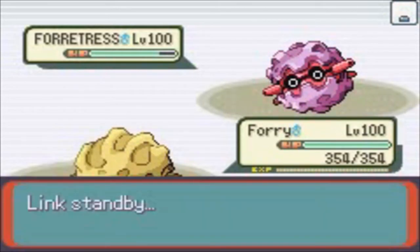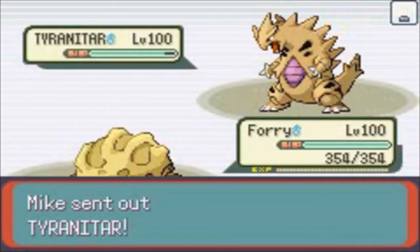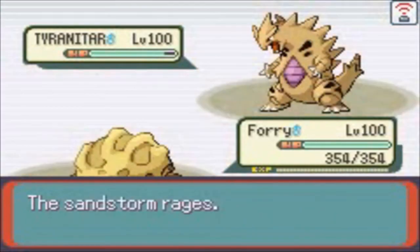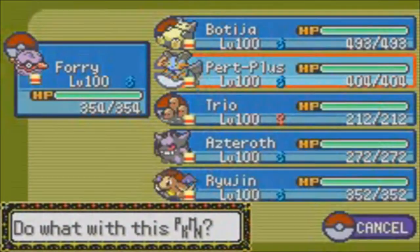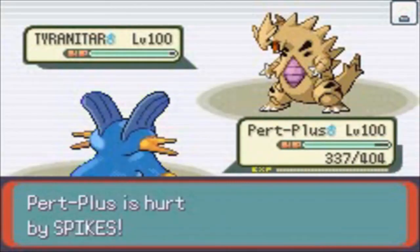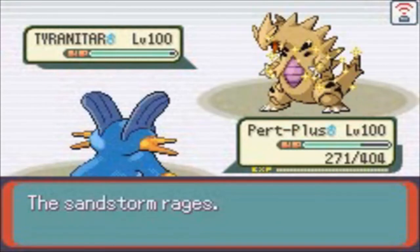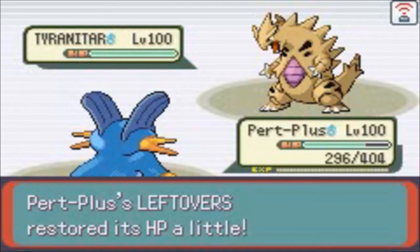Next up, Mike is gonna switch out Forretress and send out Tyranitar. Interesting — that's not a common switch on Forretress due to the high defense stats, so probably this Tyranitar has a Fire move. Or maybe Taunt. Forretress is gonna get out of the way and I will send out my Swampert. Tyranitar attacks with Fire Blast that does a very light hit to Swampert — only 15%. But now I don't really know if that Tyranitar has the special set or not, so I will check it with Protect.